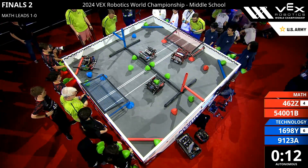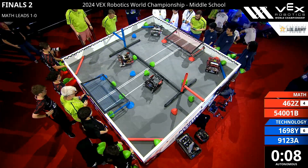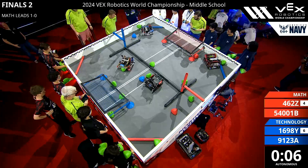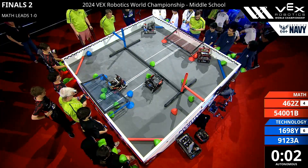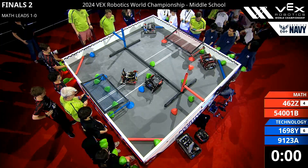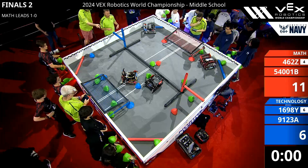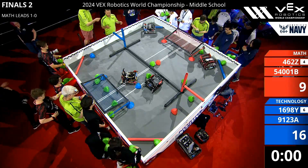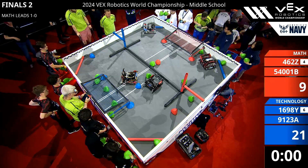We start autonomous. Blue Alliance trying to move some of those dry balls over the center barrier. Five seconds left. We see more movement by the Blue Alliance, trying to push those dry balls into the goal. We're going to have our refs score up the field. Blue is going to take the autonomous bonus.